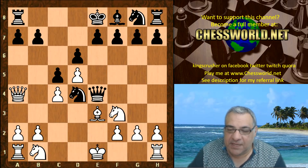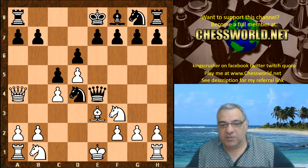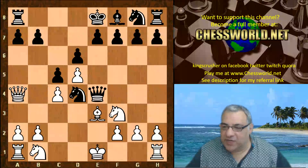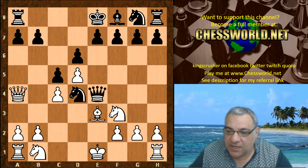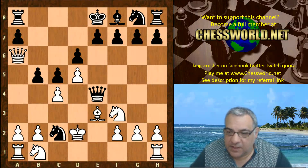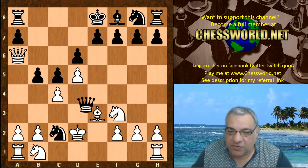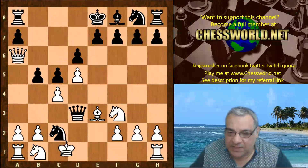So not Knight c3 - instead Leela takes the opportunity for Queen a4 check, and this misplaces the king. The king loses castling rights after King d8. You might think b5 might be an interesting try here - I have actually analyzed variations involving b5 in the pinned comments of this video. Here's a sample: Queen a6 check, King d2, the crafty Queen d3 check.